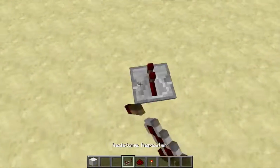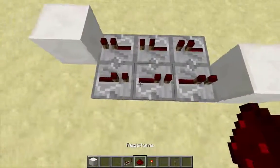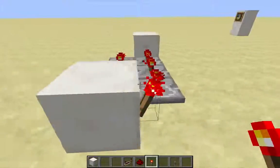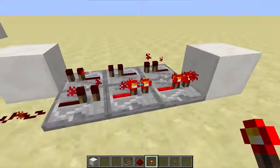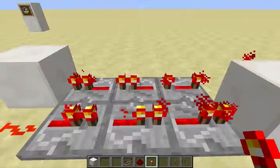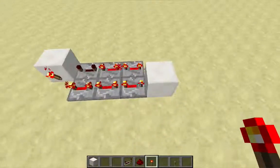I'm going to start with just a regular old torch repeater loop. This clock has a period of 1.4 seconds — 14 redstone ticks — that's seven ticks on and seven ticks off. But if I increase the delay on all of these repeaters to four ticks, this clock becomes a five-second clock.